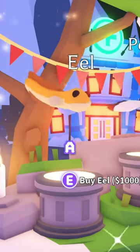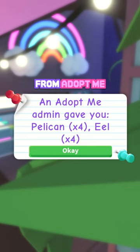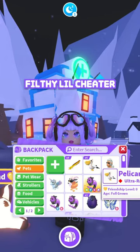The new pets are here and I'm ready to make a Neon Eel and a Neon Pelican! I got these pets for free from Adopt Me, they are already fully grown and I spent no money on it, so basically I'm a filthy little cheater.